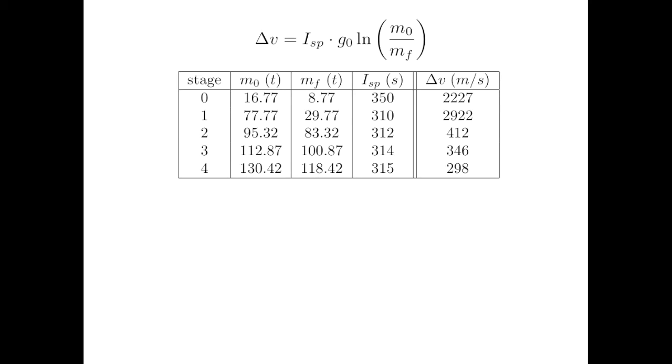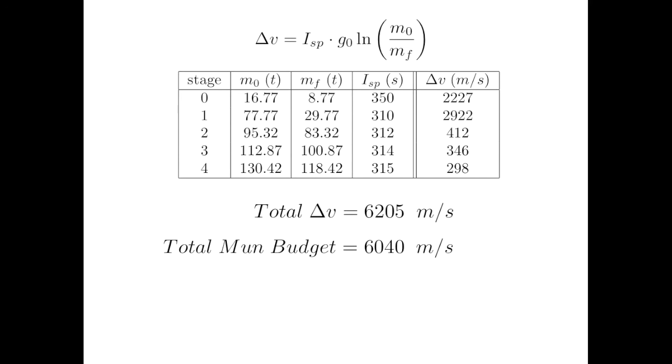Adding up all the available Delta Vs, we get a total available Delta V of 6,205 meters per second. Recall that the Mun mission's budget was 6,040 meters per second — that would be tight, but entirely doable. However, we left our crew in orbit about Minmus, and the total budget for that mission was 5,010 meters per second, so we have over 1,000 meters per second to spare. We can now be fairly confident that we should be able to get the Kerbal X down to the surface of Minmus and then back to Kerbin. That's going to have to be for the next tutorial. I thank you for watching, and hope to see you then.